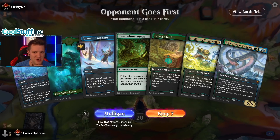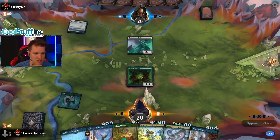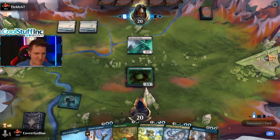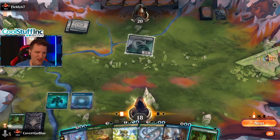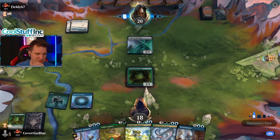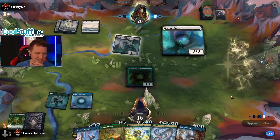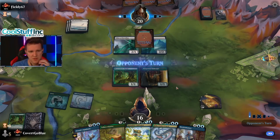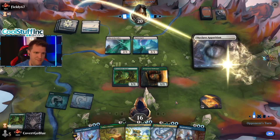We might have Chariot or Cultivator on turn three if we actually draw land. Turn one Usher from the opponent. I wonder if we're supposed to block with Dryad. We need a land so badly — that's just embarrassing. We are as screwed as it gets. There's no way around it — I hate this card sometimes. I guess we'll get the Innkeeper on board and start gaining life.